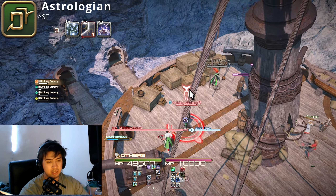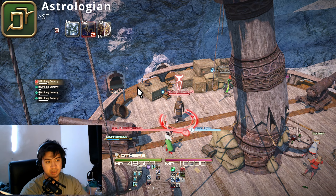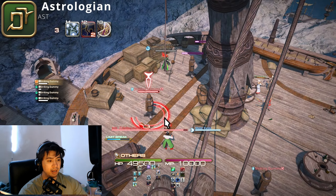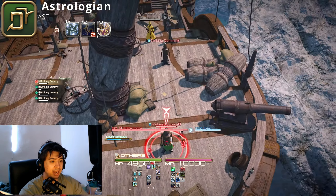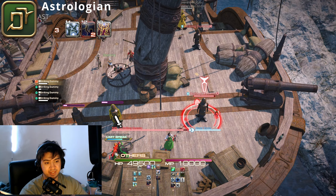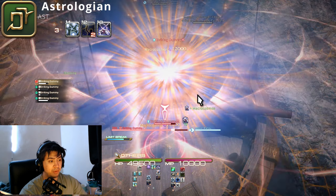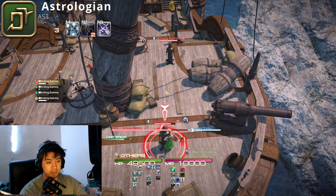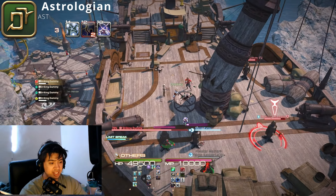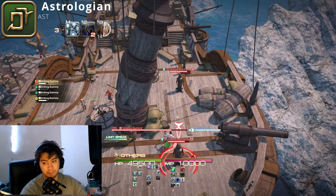Macrocosmos has a 20-yalm radius, so you don't need to be right in their face. The full diameter is 20 yalms, meaning 10 yalms each way from your center. Ideally, stand roughly in the middle between the enemy team and your team — that way you can hit both sides when you use it.